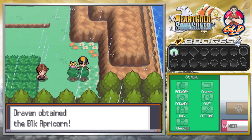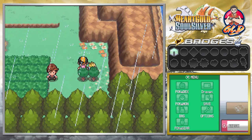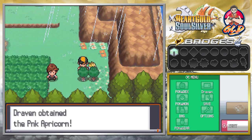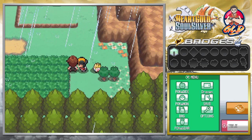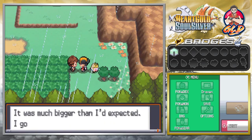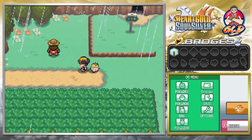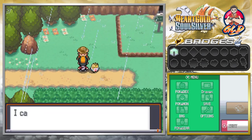As many of you guys already know, rain does boost up the power of both Electric and Water type Pokemon, for moves such as Thunder — where it normally has 75% accuracy but it actually makes it 100% accurate, so it's a very good combo move. It also lowers the attack of a Fire type Pokemon. Just be aware of all that.